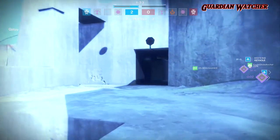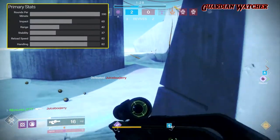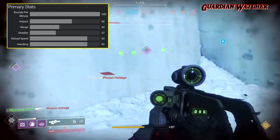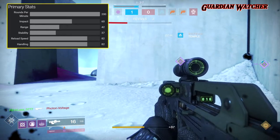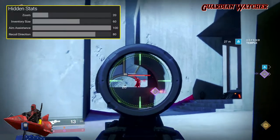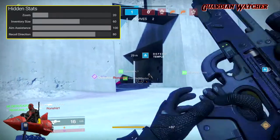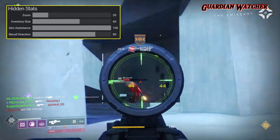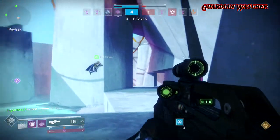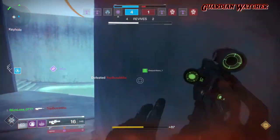The Mita Multi-Tool has an RPM of 200, making it one of the fastest shooting scout rifles. It has an impact of 60, a range of 42, a stability of 37, a reload speed of 82, and a handling of 82. For its hidden stats, there is a zoom of 20, an inventory size of 60, aim assist maxed out at 100, and a recoil direction of 80.